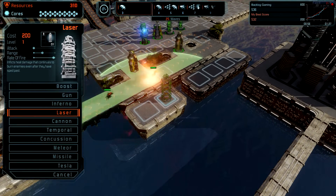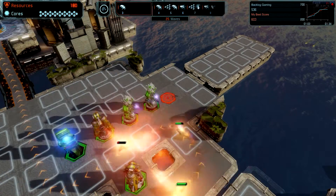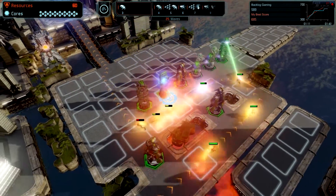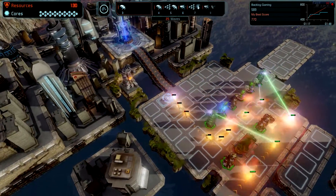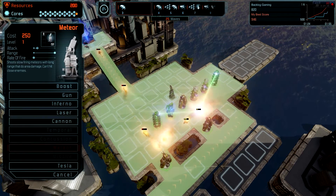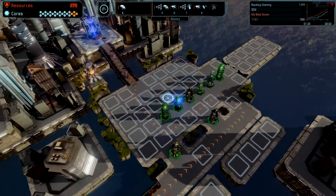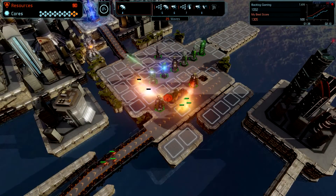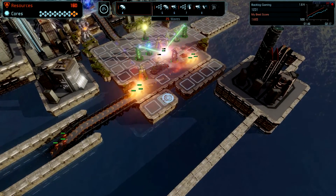Let's put in a laser right here, and then we can put in another one down here. Basically the goal is don't let them get there — that's where we don't want them to go. Unfortunately we're going to have a couple, but if they get there that's not the end of the game. So if they get to that point, it's not a bad thing. I want to build a meteor — we're going to start lobbing something at these guys. It'll get kind of hectic going forward, but it's a good thing.